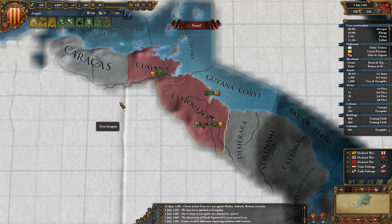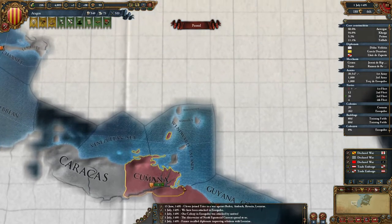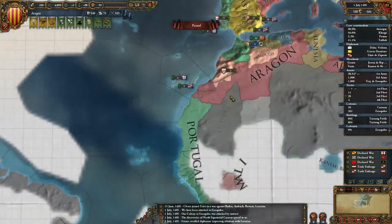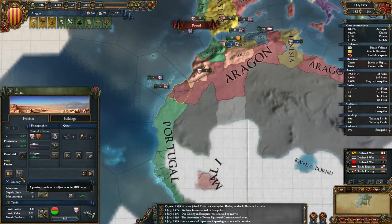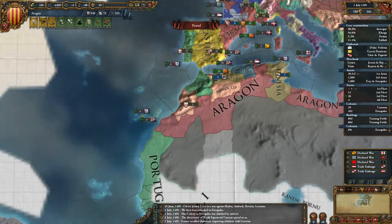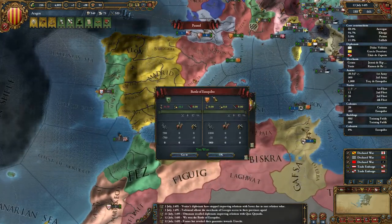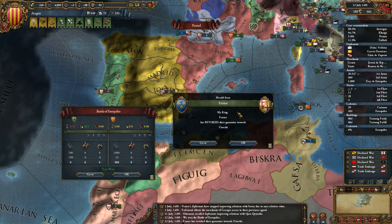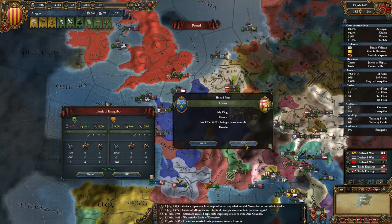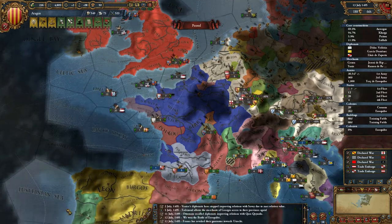Portugal's probably explored all these territories already. You can find out if they know about these provinces — once they become a city, for example, there's a button to see when things were discovered. Try to remember to do that — it's not so useful for ones you've already turned into a city though; you'd want to know the ones which haven't been colonized yet. Friends revoke something — we won that battle over there.